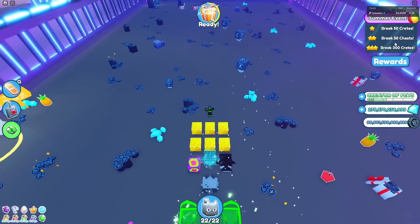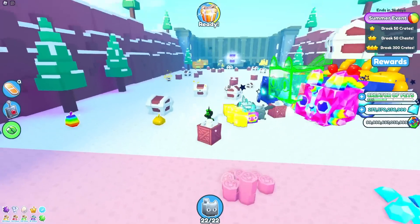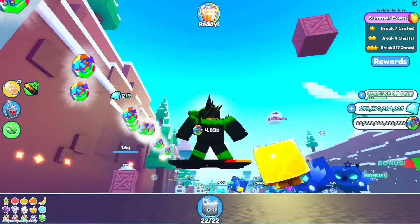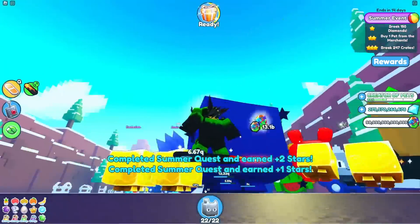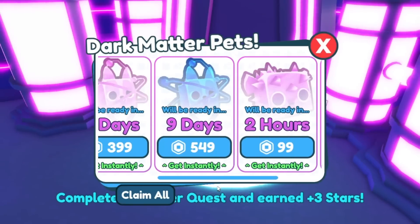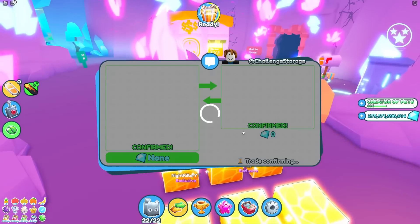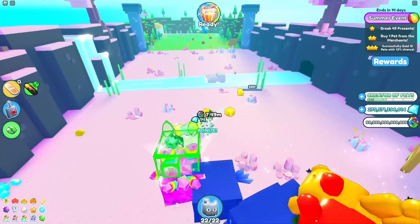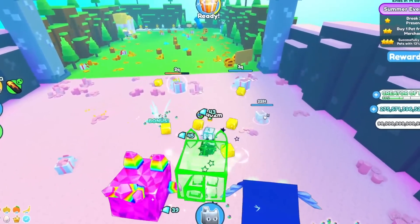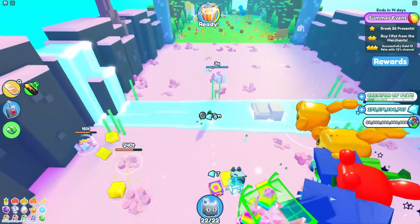Now I've got a lot of stuff to break: 50 crates, 50 chests, and 300 crates. Luckily I know the perfect place for crates and chests, which is pixel alps. Look at all those numbers going down — walking back and forth with an auto clicker goes crazy. I just completed two of those quests, I still gotta break 250 more crates. And we just got 3 stars. Three more dark matter pets. I'm gonna once again break more diamonds — that quest is done. And there's an empty trade completed with my alt for my next 1-star quest. I'm gonna break 50 presents in pixel alps. Whenever I get another 'open 100 eggs' quest, I'm just gonna keep everything, because I have to make 10 golden pets with a 13% chance.